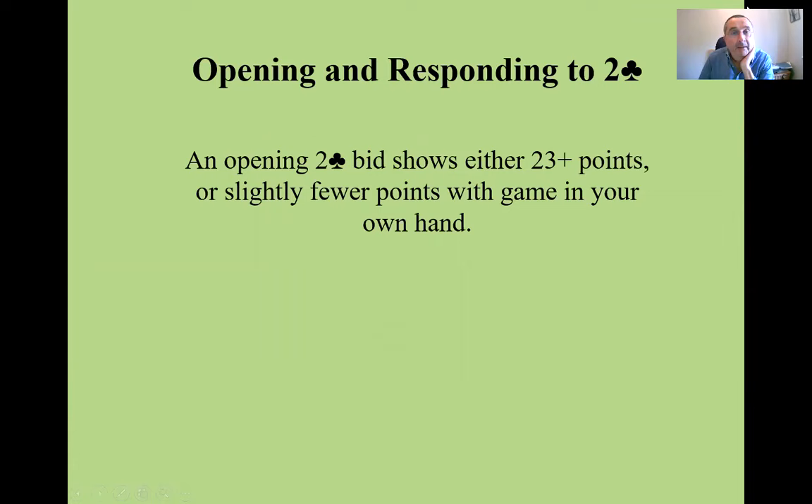We're going to talk about the opening bid of two clubs. If you play standard Acol or standard American, two clubs is reserved as the strongest opening bid, showing either 23 or more points in your hand, or slightly fewer points where you want to be in game — where you have game in your own hand.